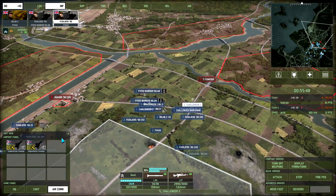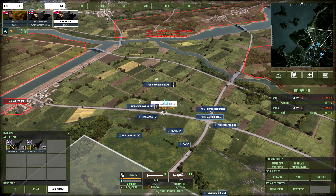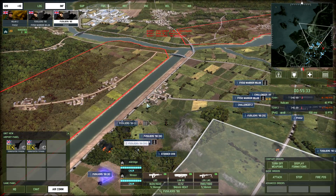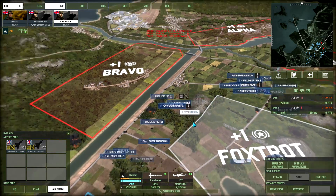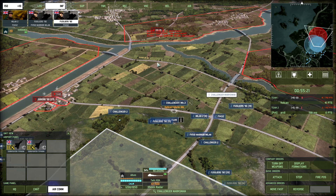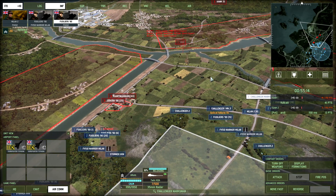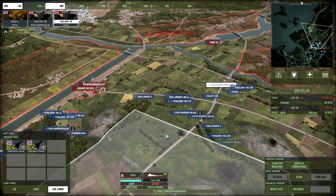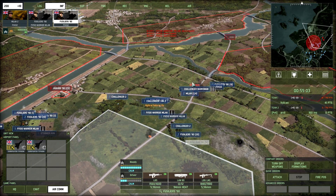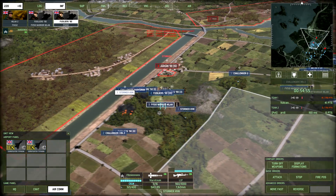Eurofighter Typhoons are rearming and repairing — we probably expect some aircraft coming towards us soon. Although considering his deck, there's not going to be much significant that can really damage me. So let's continue moving onwards — get these Challenger 1s to move up. We need to get the Marksman onto the helicopters. So we'll get the Challenger Marksman back just so I don't lose it and set up a defensive line. Maybe get these Fusiliers into those forests — that would be fantastic. These guys have come up as reinforcements — let's make sure the Stormer HVM gets into the tree line.